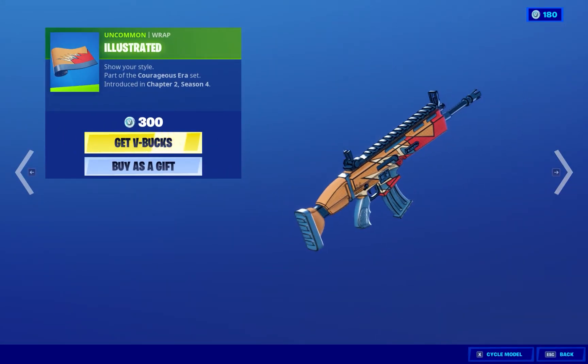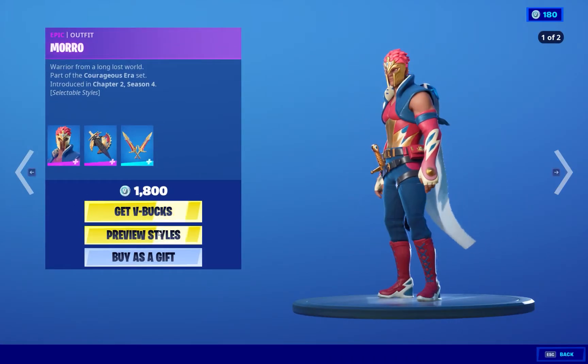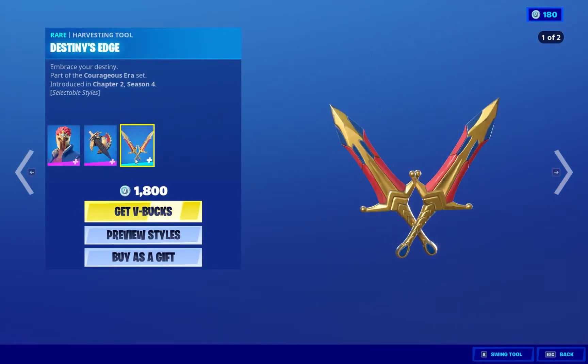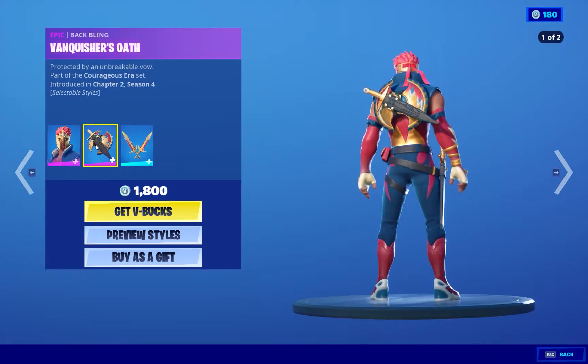Okay, now we got the wrap — Illustrated. Nice. And we got Moro. It's 1,800, but it comes with the pickaxes. It's like a little mini pack or bundle, so the price makes sense.